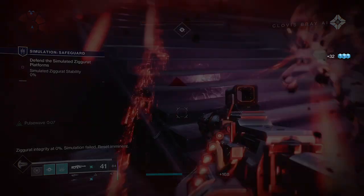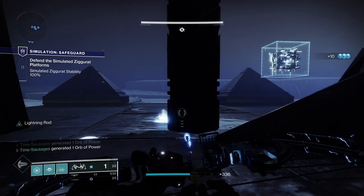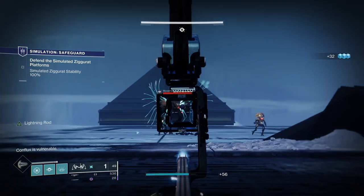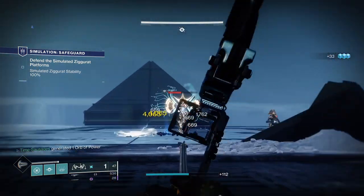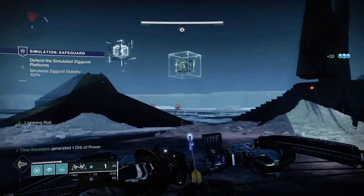You've got to be really careful with those guys because they can just take you out in one bang and then you're going to have to restart the mission. In the earlier waves I found it easy enough to run around outside of the ziggurat — the platform area — and take them out on the big flat bit so you can see where they're actually coming from.